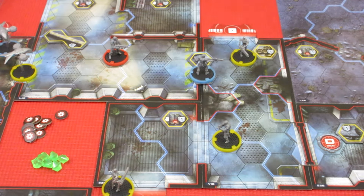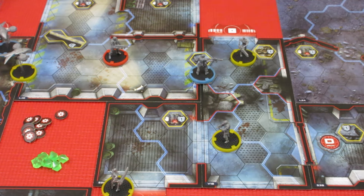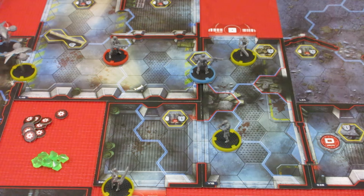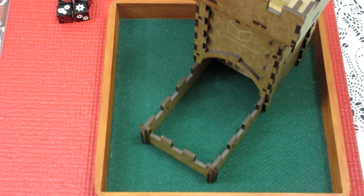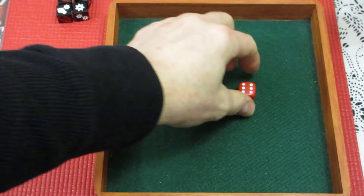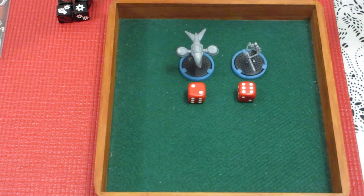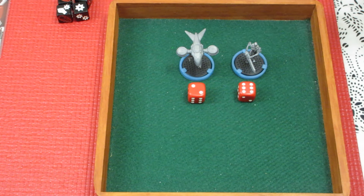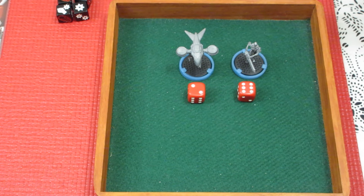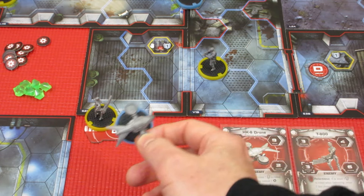Alex manages to destroy the one Hunter Killer — that's it for his turn. Now it's time to roll reinforcements for Alex. We'd really rather not see any ones or twos. We get a 2 and a 6. On the 2 for Alex, we get a Hunter Killer. The 6 spawns a T-800. Oh dear. Let's get them on the board.